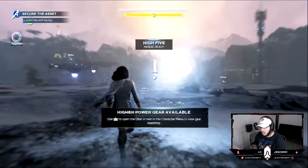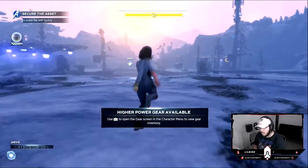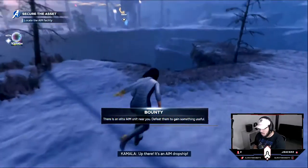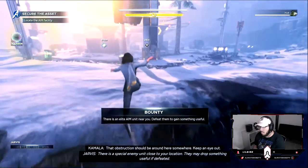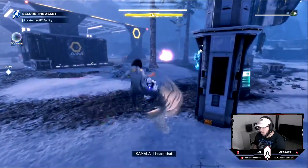I guess it's just us from here. Not to worry, I will guide you to their signal jammers. Up there — it's an AIM dropship. Hulk smash AIM! There is a special enemy unit close to your location. That obstruction should be around here somewhere — keep an eye out.